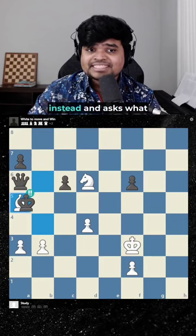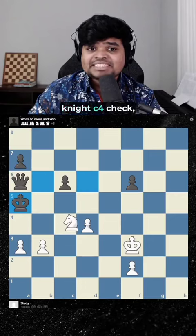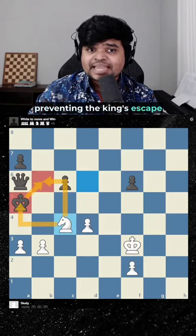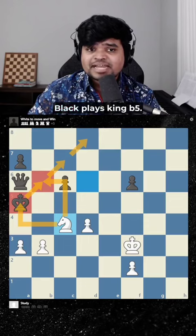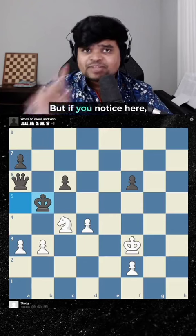So black takes with the king instead and asks what white's point is. Now white plays knight c4 check, preventing the king's escape down this path. Black plays king b5, seemingly okay, right?